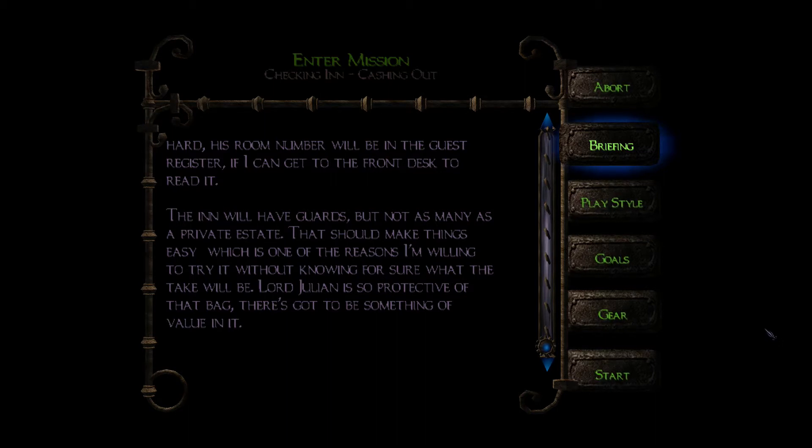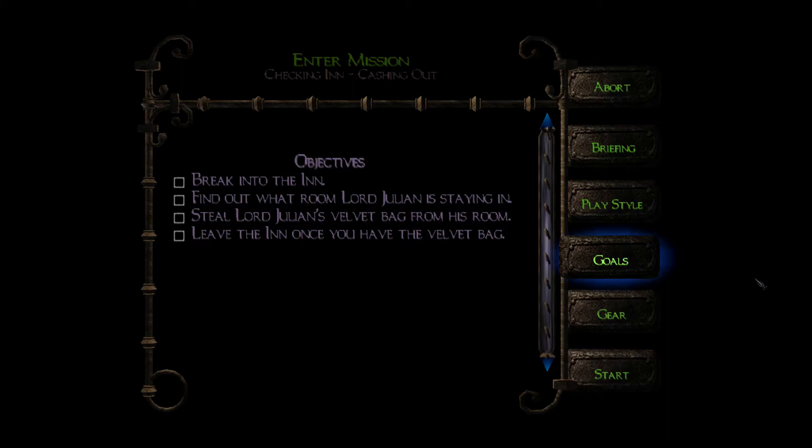Luckily it starts with Garrett talking, which isn't such a bad thing, but it feels contrived — it feels like a console game to me, where it's just 'this is the level, this is the next level.' It might just be that I'm kind of biased, since Thief 2 is such a huge game and I loved it so much. Anyway, what are our goals? We're going to break into the inn, find out what room Lord Julian's staying in, steal his velvet bag, and leave. You can see this is all black in the back because I'm using the minimalist mod as well as a few other tweaks.